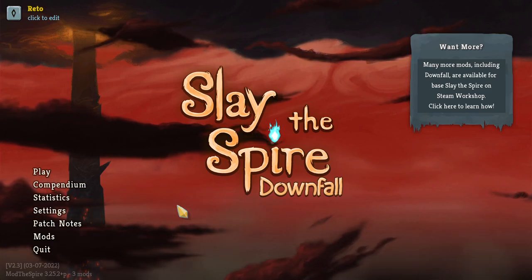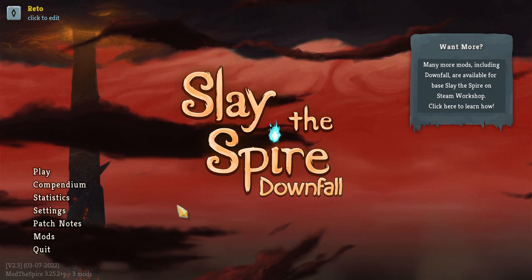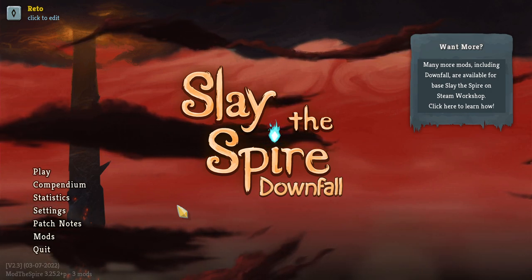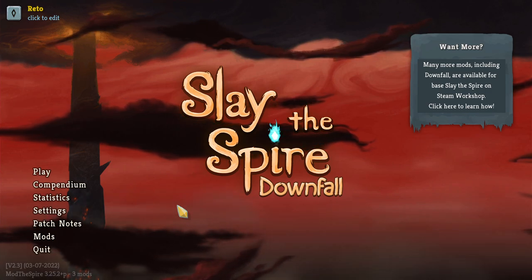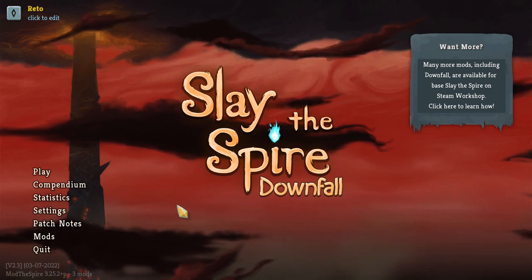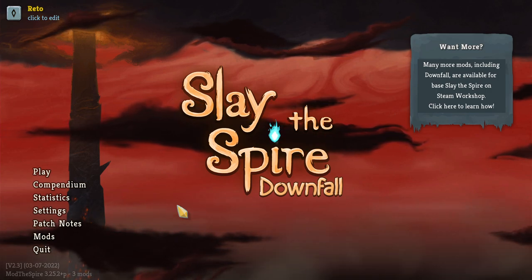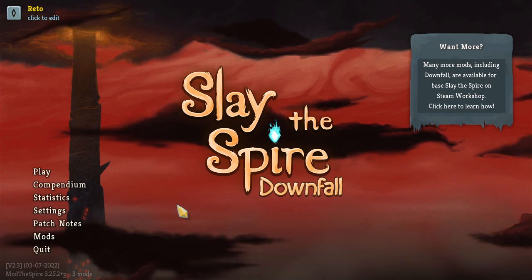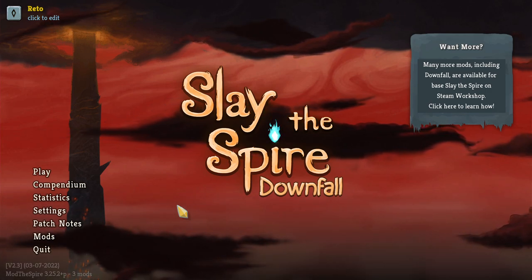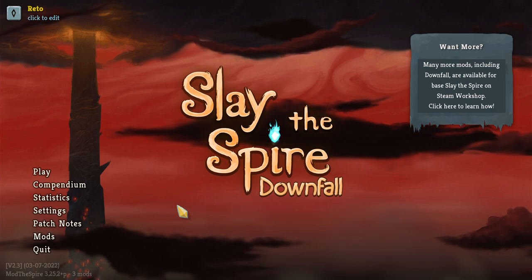Hello everybody, welcome to Let's Try. My name is Retromation. This is Slay the Spire Downfall, a free, complete, modded expansion for Slay the Spire, out now on Steam. You can actually download this mod via Steam — it has its own store page, you don't have to fiddle with any modding tools. It features seven fully complete new characters and a whole new campaign where you ascend the Spire in reverse. You're playing as the villains — the traditional bosses of Slay the Spire.